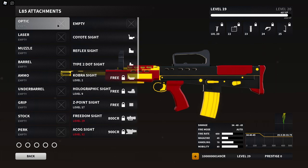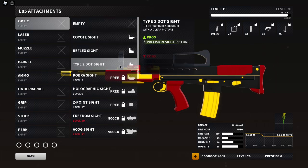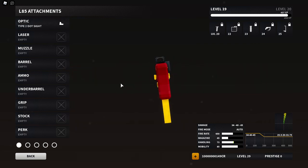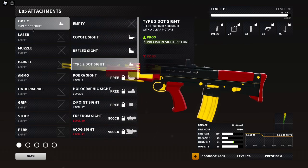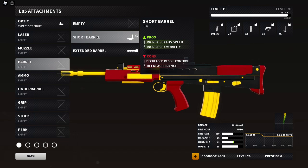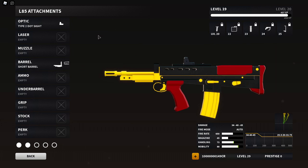Starting off with the optic — my personal favorite is no longer the reflex. It's the Type 2 dot sight. This thing is so satisfying with every single weapon in the game, it's so clean. Optic is personal preference though, use whatever you like. Next up for the barrel, we're obviously going with the short barrel to increase mobility, going from 85 to 88 — that's actually a pretty big increase.